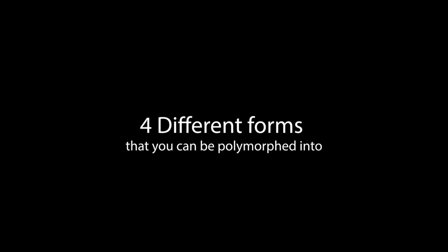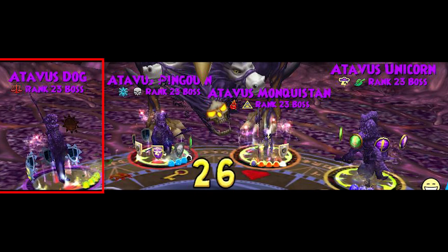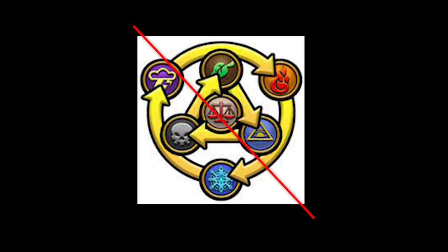Now we will go over which polymorph counters which boss. There are only 4 different forms you can be polymorphed into: the unicorn, the monkey, the penguin, and the dog. If you are familiar with the Rochamber Wheel, whether that's PvP or Beast Moon, you already know which school counters what, but let's learn it the way I remember it.